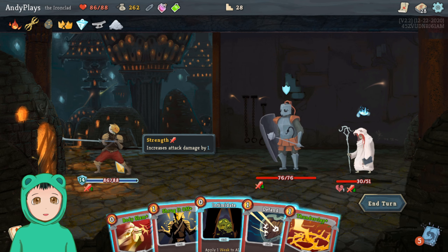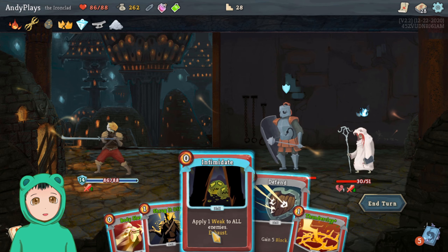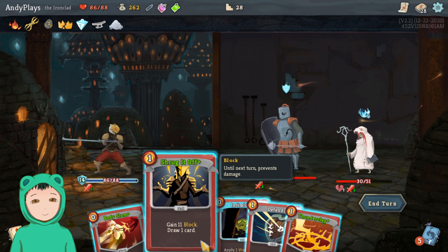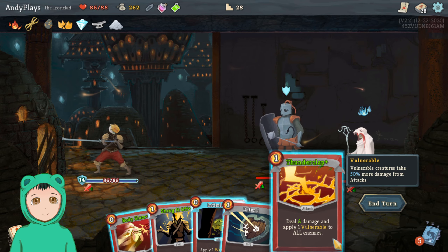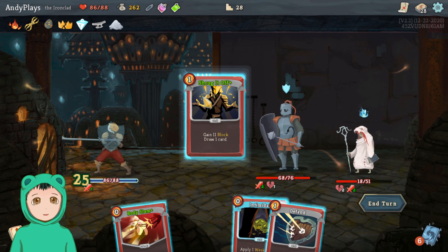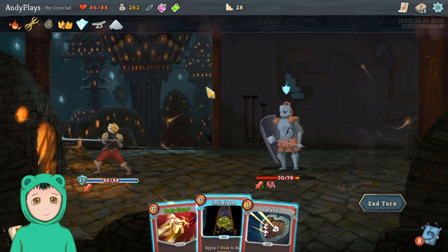The enemy will get buffed though — oh, more Strength. So we get 14, the Centurion's gonna block, the Mystic's gonna do more buffs. So we're not gonna Intimidate. Shrug It Off maybe to deal a lot of damage. So we can Thunderclap — that will be 18. We can Shrug It Off to get a card draw, Cleave for 12 damage.